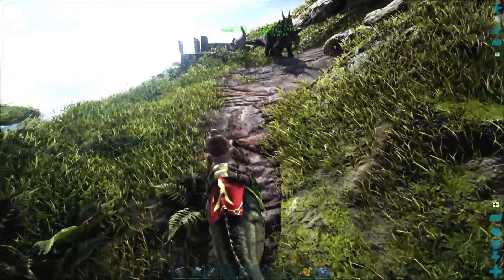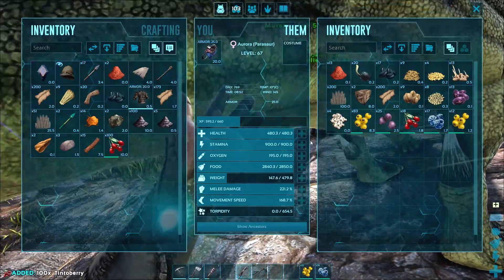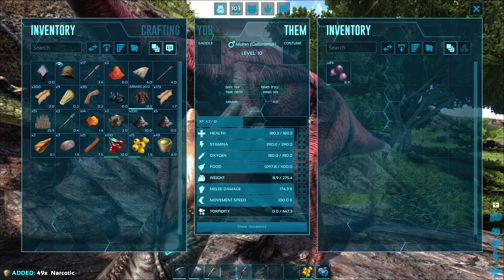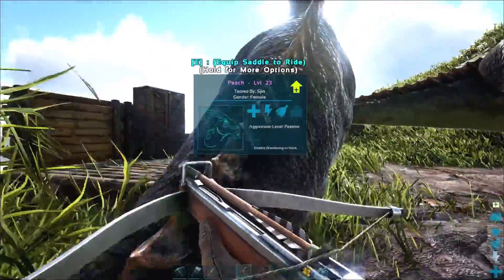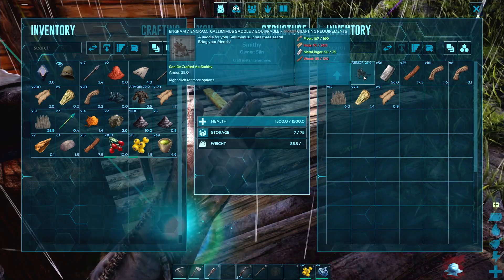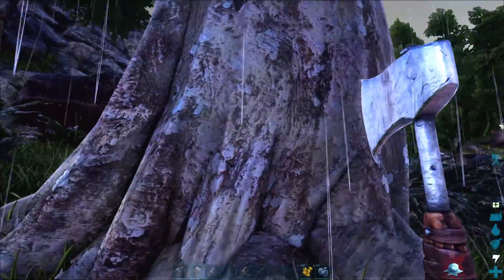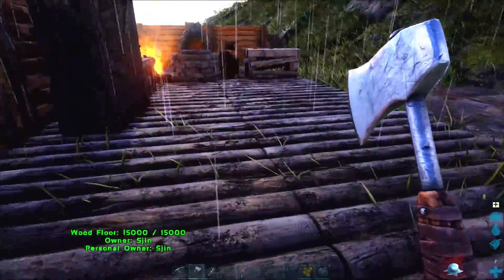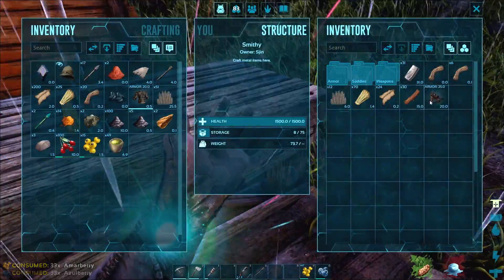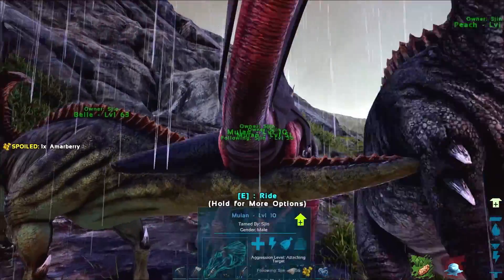Gallimimus is also super low health, so I've got to be careful. Any other dinosaurs I meet are going to potentially wreck my day. Let's take out 100 tintos and 80 of these — leave the rest for Aurora. Give this dinosaur some food because he must be hungry. Oh, he's got all my narcotics! Keep the mejos — you'll be fine with those. Let's see what I need to make. Gallimimus saddle — I need some more hide, which we have loads of, and some more wood. Bam, saddle done. Saddle up, boys. So where are you, Mulan? There you go — take the saddle. Now it's time for a speed test.